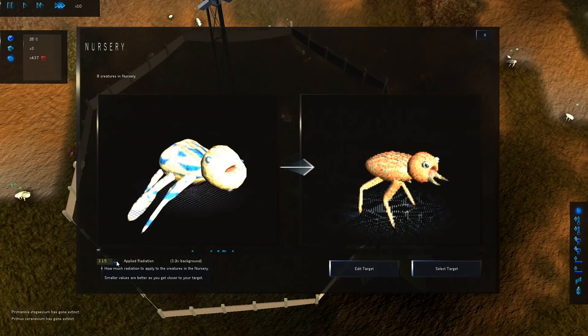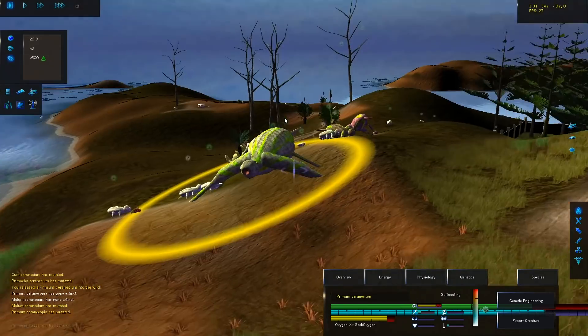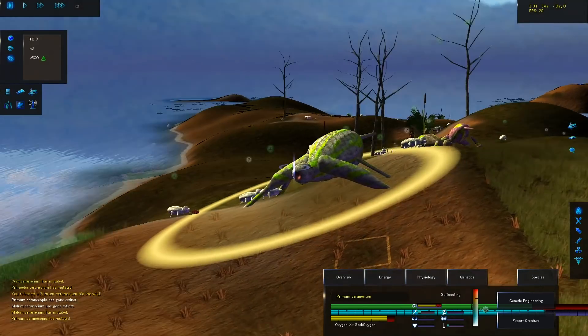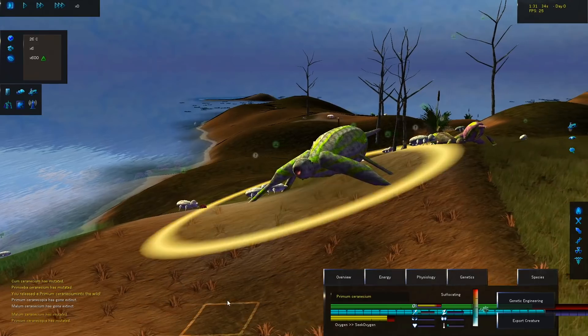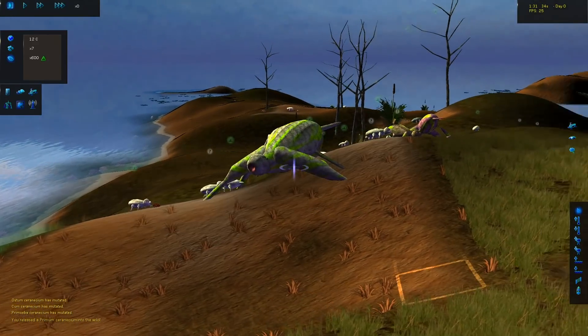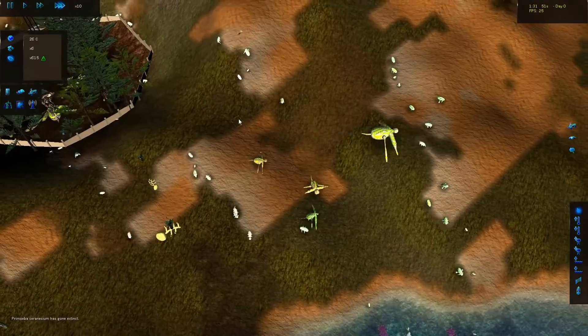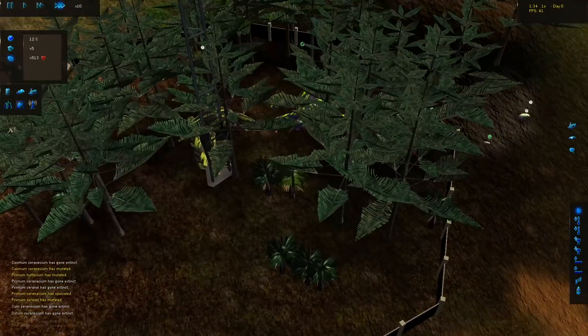Look at all the different iterations we're going through. Look at that thing — if that's not a dinosaur, I don't know what to tell you. You're telling me this is not a dinosaur? That's totally a dinosaur right there! It's massive and gigantic. I feel like we're gonna have to destroy this. We have created a monstrosity that should not exist.